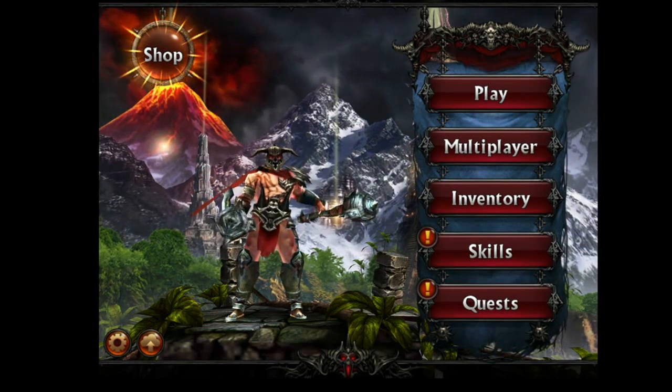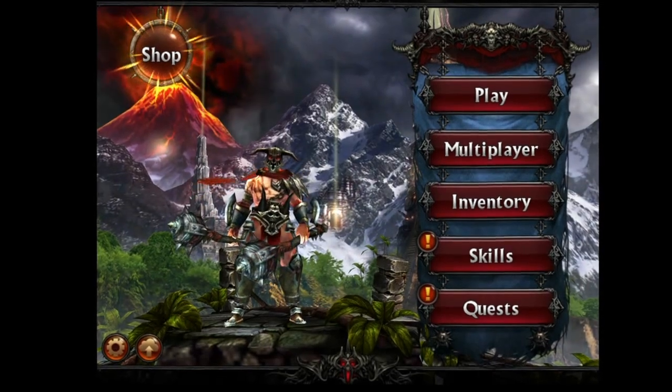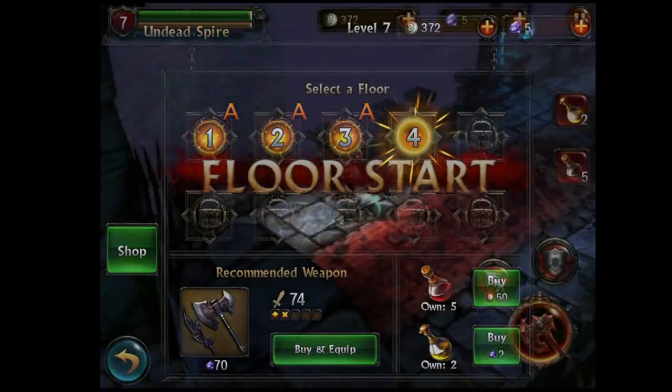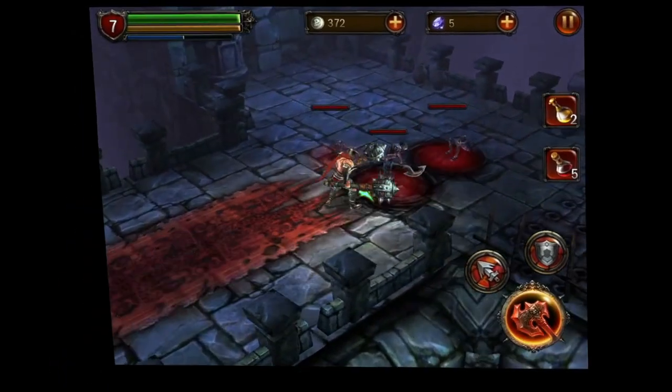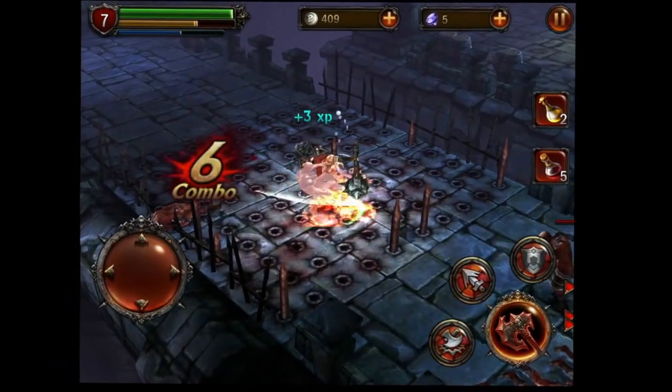Tapping on play to get into the single player gameplay — we're going to check out multiplayer as well. This is a Glu Mobile hack and slash game that's free, freemium. You're going to probably end up spending some money through in-app purchase. I'm on floor 4 in Undead Spire. You run through the dungeon and you just hack and slash your way through using, in this case, two maces.